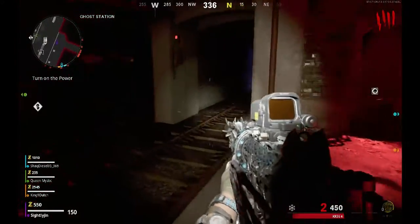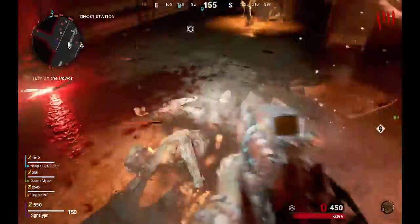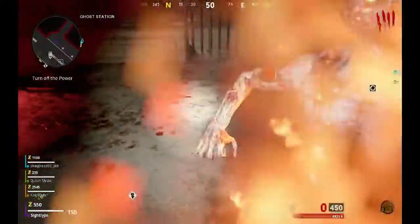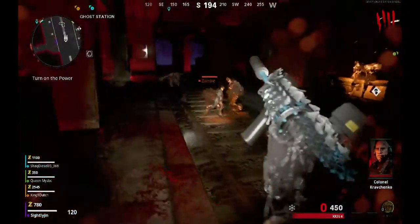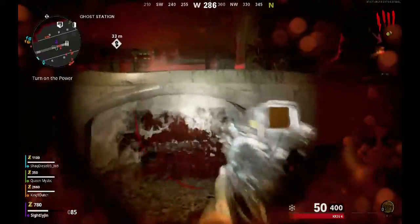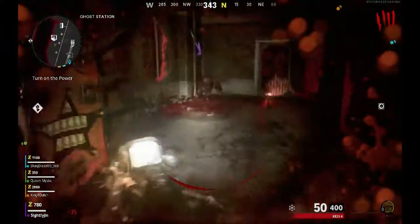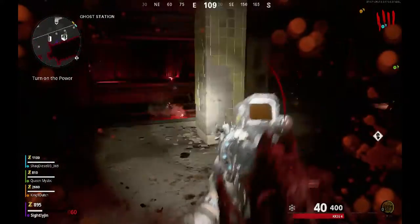Hello, this is your boy Slightly Jen giving you tips and tricks, this time on Call of Duty — how to get Klaus. Klaus is a helpful robot who helps you take matters into your own hands by helping you survive a zombie infection. Who wouldn't want a zombie-killing robot on their team?